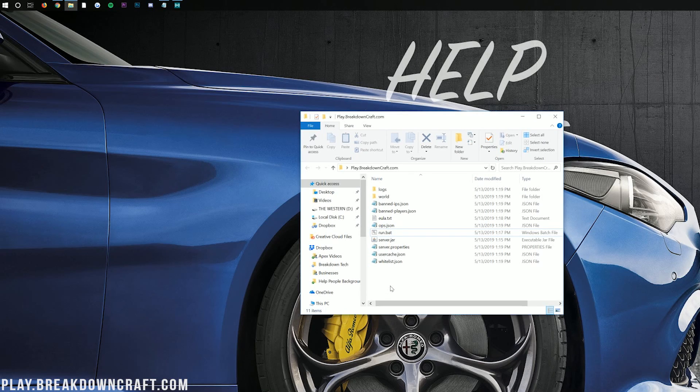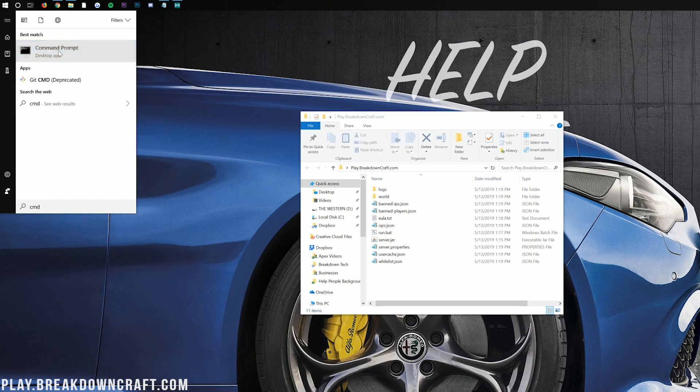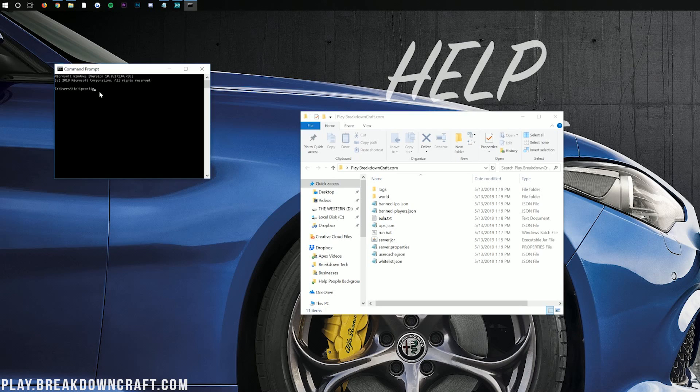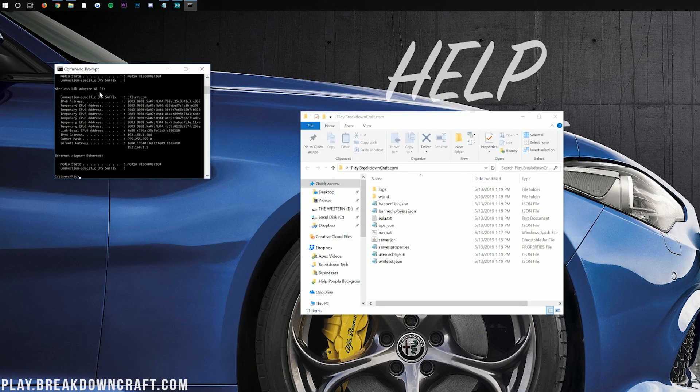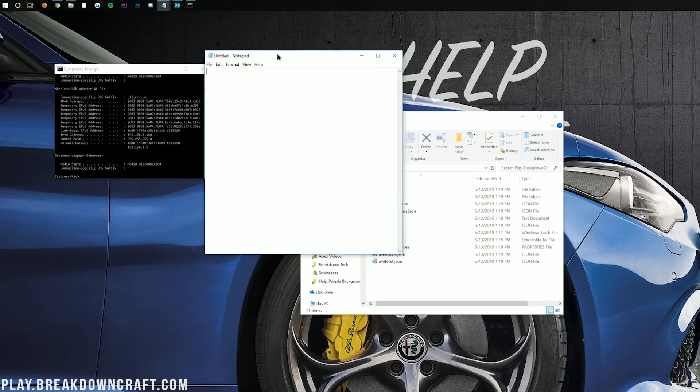Let your server finish starting up. When you see 'done' in the command window, type STOP and hit enter to close the server. Then press any key to continue. Now we need to port forward. Click the Windows icon in the bottom left of your screen, type CMD, and open Command Prompt. In there, type IPCONFIG and hit enter. There's a lot of output, but you only need two numbers. Ignore the IPv6 addresses — you want the IPv4 address. Write that down; for example mine is 192.168.1.184. Yours will likely be different.